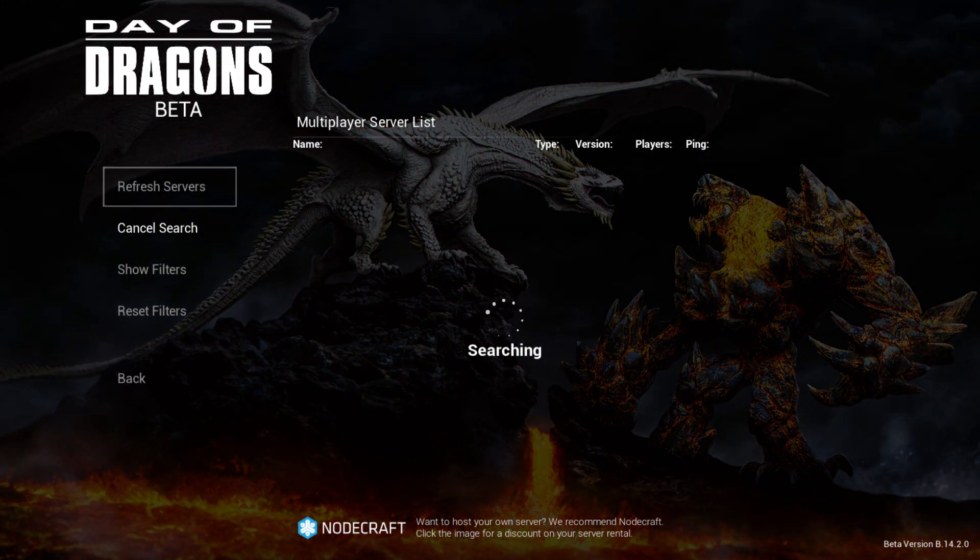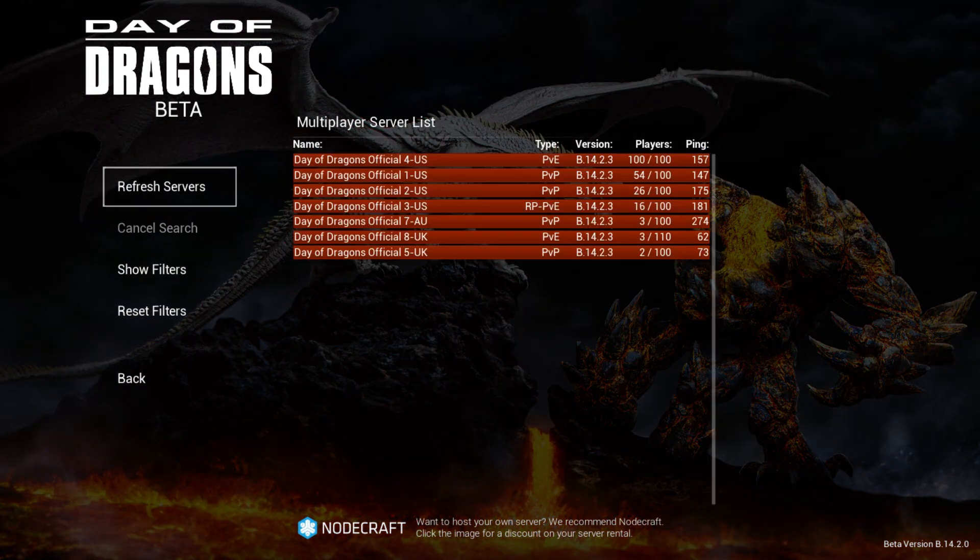If you want to play on official servers, you have four options for PvP. You have US 1 and 2, which as you can see are the most populated — those are also the servers where there are the biggest clans, and most of the time those servers are ruled by mega clans. You also have servers 7 and 8, which are less populated, but in that case when you get into a fight it will most likely be a 1v1.